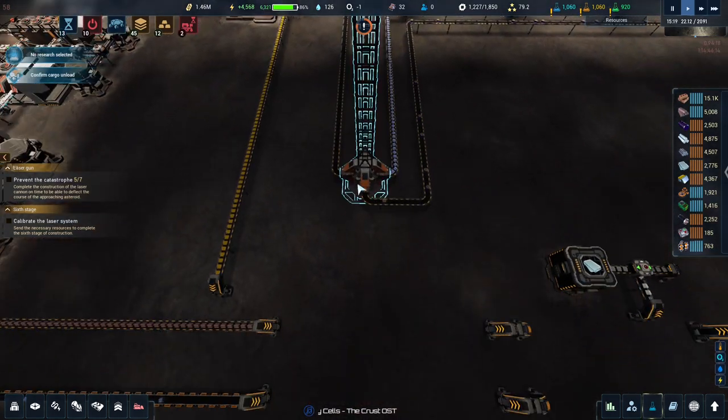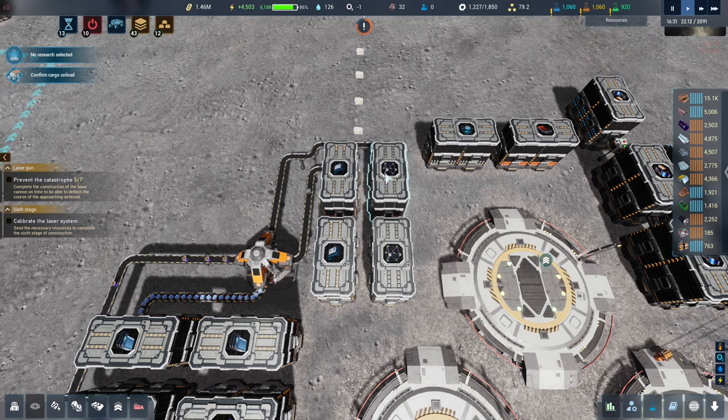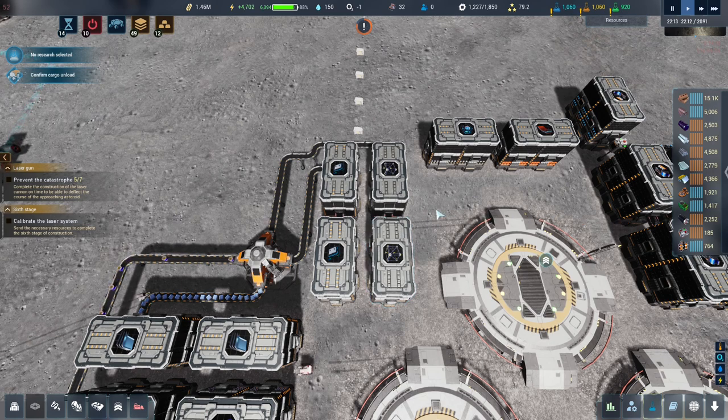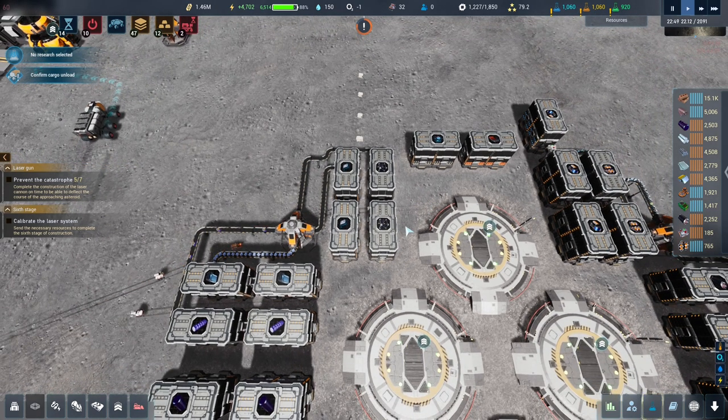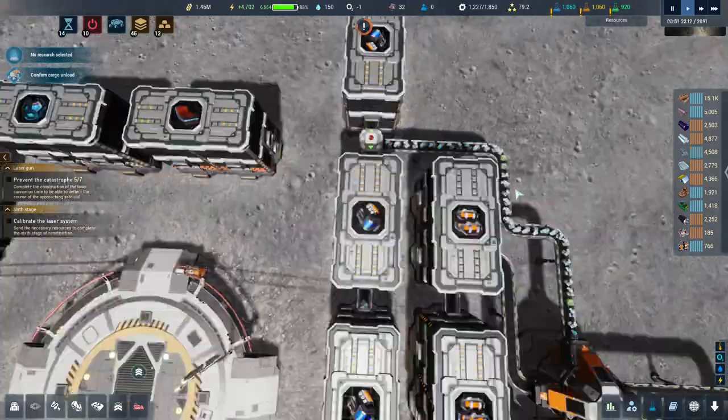All the way down here, up the elevator, all the way along and into here — took 21 game days. So 21 game days for the factory producing it to the bot being able to pick it up was 21 days. So I put a storage in closer just to get it done.